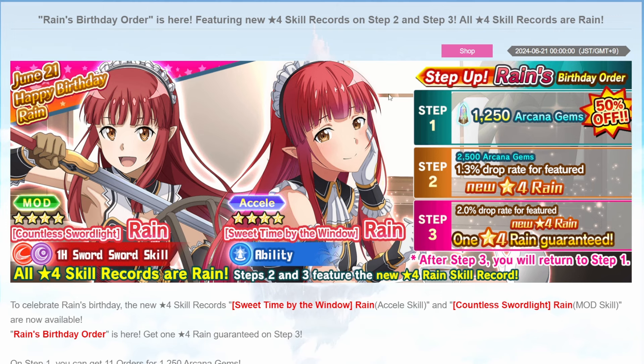About the banner itself, it is a step-up banner with three steps. Step one you have three percent off, step two is regular price with a 1.3% increase for the featured unit, and step three you are guaranteed to get a Reign skill — any Reign skill in this banner.